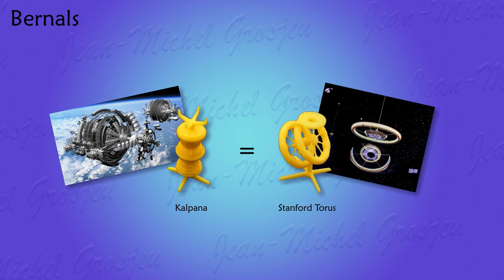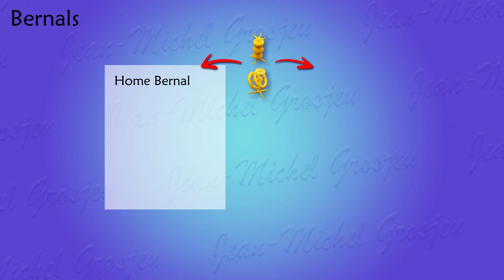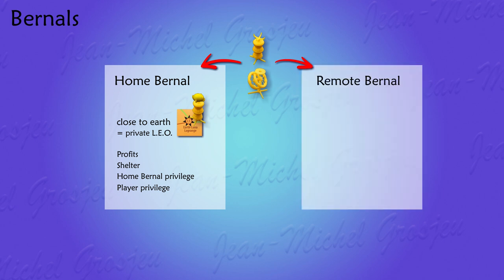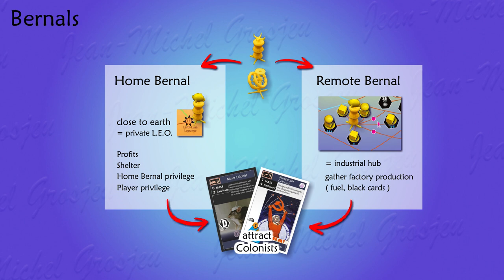Why would you need a burn hole? In a nutshell, there are two different uses. First, you can create a burn hole as your home burn hole — a space station you build close to the Earth on a special seven-pointed star dot, used as your own private LEO, Low Earth Orbit. This becomes your civilization's home, giving you money, shelter, and privileges. You can also settle a burn hole far from Earth as a remote burn hole — a space station linked to remote sites with factories, acting as an industrial center and remote colony. Both types also attract specialized colonists who work for you and increase your efficiency.